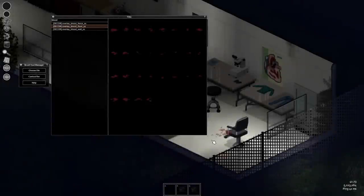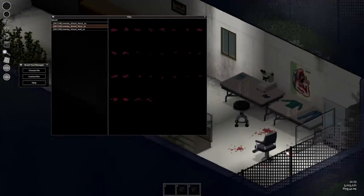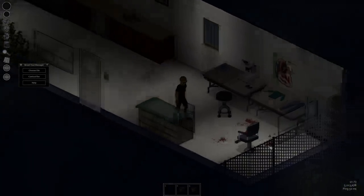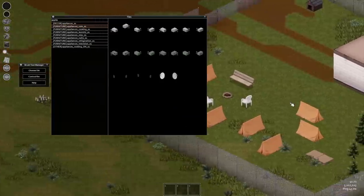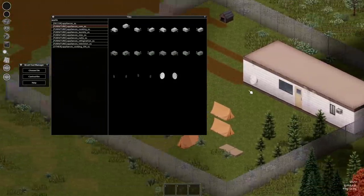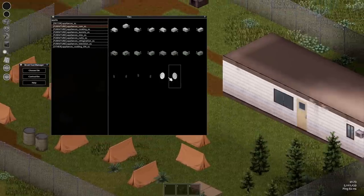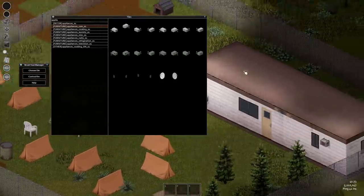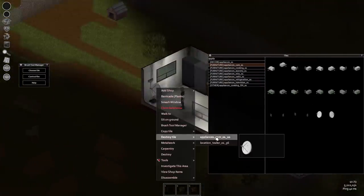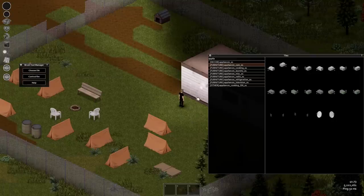Empty bottles can now store gasoline, which I know is something players have been after for quite some time. This is likely arriving now in preparation for the addition of liquid mixing and the new liquid transfer system planned for build 42. With that in mind, when you're transferring gas into a generator, the tooltip has now been updated to show the percentage increase upon adding that fuel. There's also a new volume slider in the audio options for the infamous jump scare sound, and I know I've had complaints about this sound in my comments before, so it'll be nice for that option to be there.